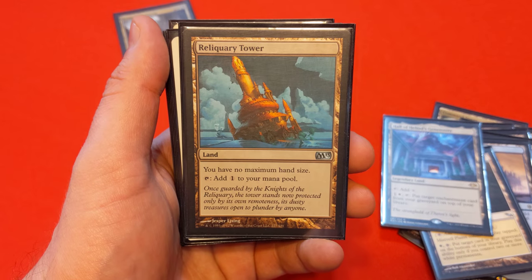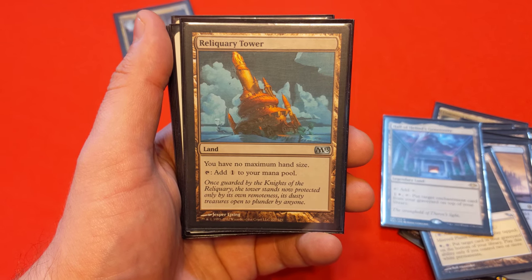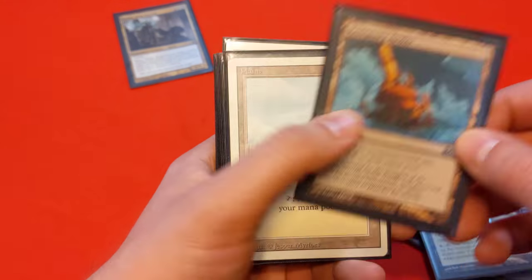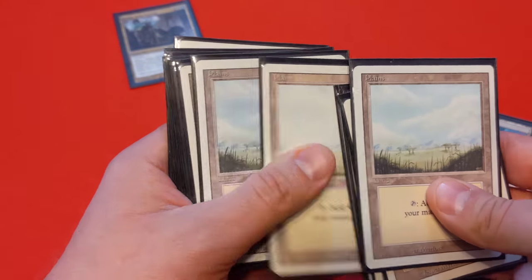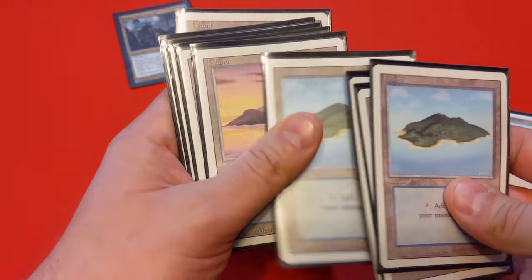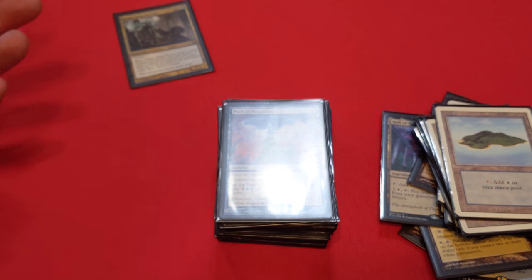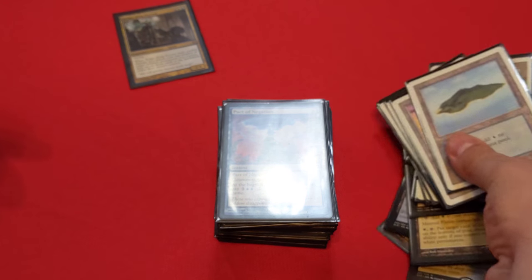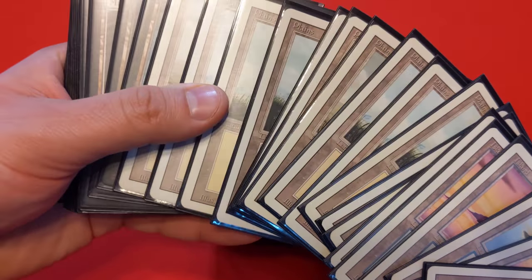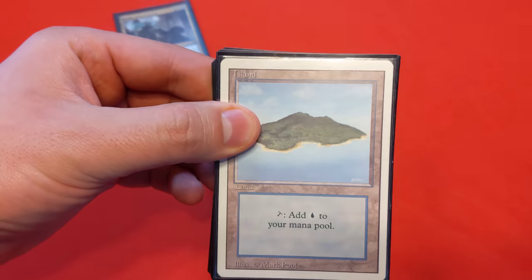This deck will be drawing you a lot of cards, so Reliquary Tower is great to remove the maximum hand size limit. In terms of basics, we have 11 Plains and 9 Islands. That's pretty much the whole land package — a pretty decent package with a lot of consistency through basic lands, so you don't get Blood Mooned or anything like that. So let's move on to the actual cards that make the deck run, going by casting cost.